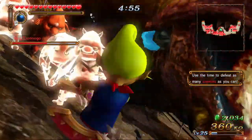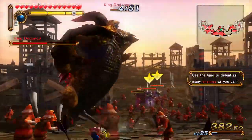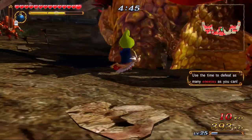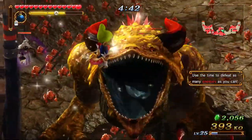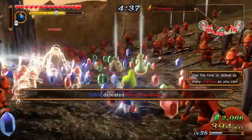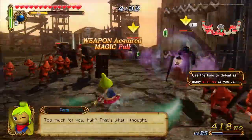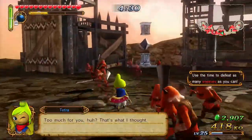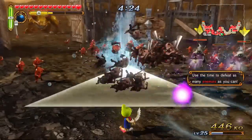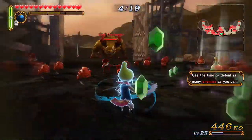I get him a lot in these rack-up-KO missions. King Dodongo is almost dead. Here we go — good night! Right in his mouth too. If Dante were in a Dynasty Warriors game, he'd play like Tetra. Alright, what else we got here? Another King Dodongo? Let's take him out as well.